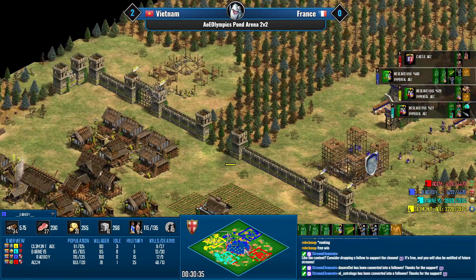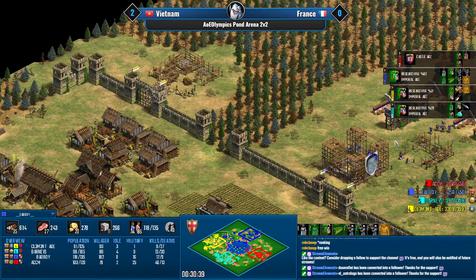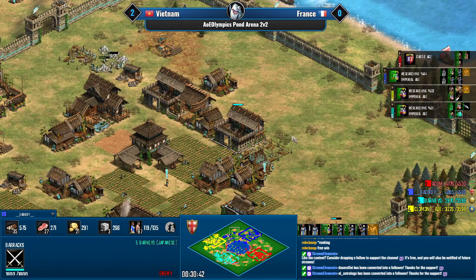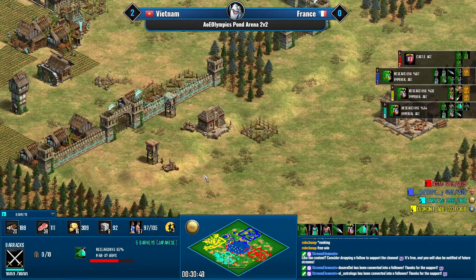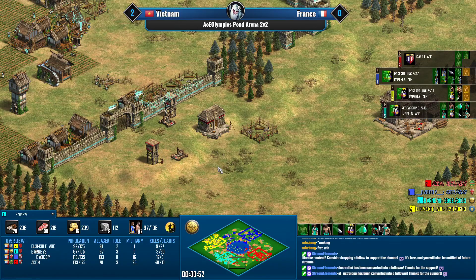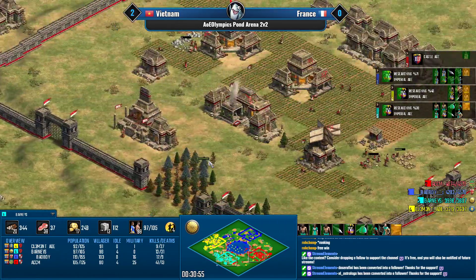Barney's is going for swordsmen, which would be fantastic against eagle warriors, but ACCM hasn't shown any eagle warrior production yet. Barney's probably suspects condos are coming — swordsmen should do fine against condos, especially with Japanese.